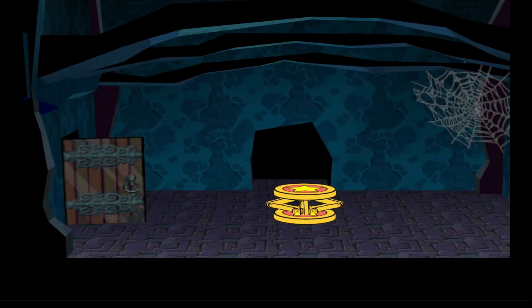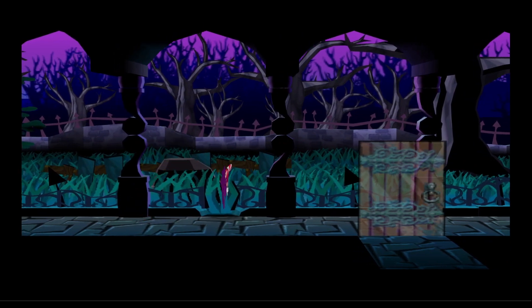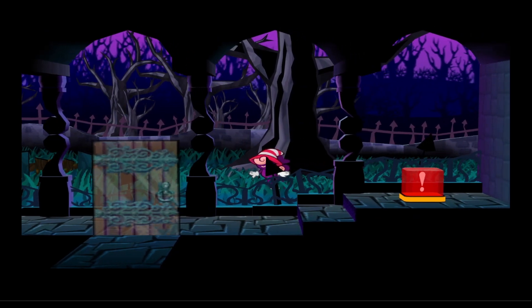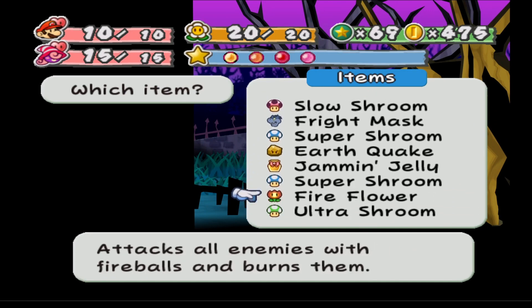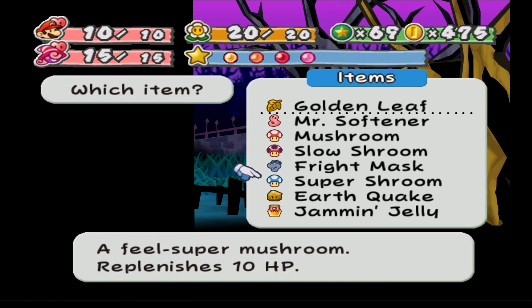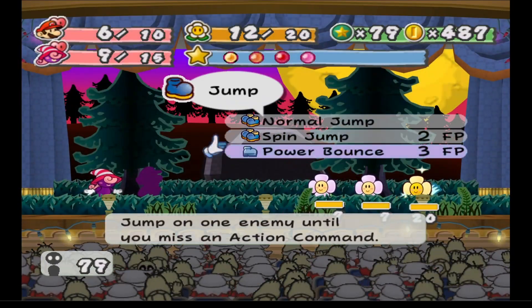Alright, now that we know it's Doopliss — I'll see you back where we saw him. Just a quick thing before we go — if we use our paper ability we can come to the background and there's this tree. If we interact with it, we get a Golden Leaf! That gives us access to a couple of cooking items. I'll swap out this fright mask since I don't really need it.